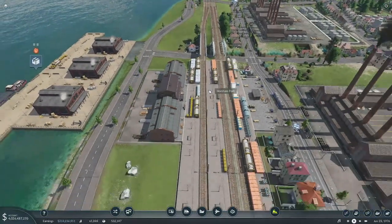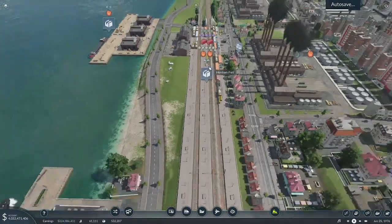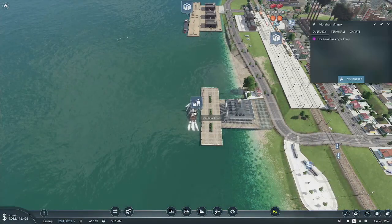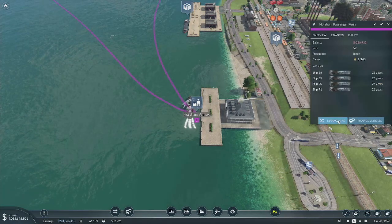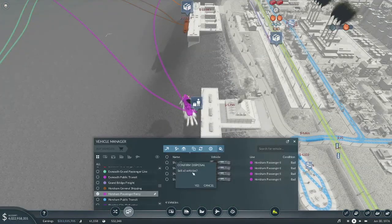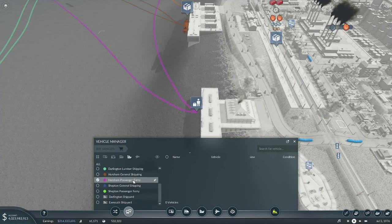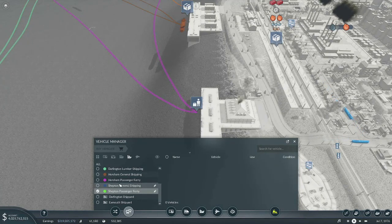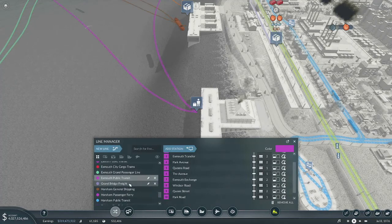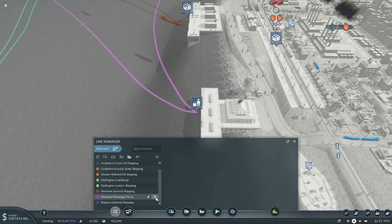I'm sort of concerned that by having this track next here I've screwed up the space for this one. Let's get rid of these guys. Ferry — manage vehicles — sell them all. Where's the other ferry? There. Sorry, I know you guys were making money, but the other one isn't, so goodbye. And then we can go ahead and do the same thing here. Ferry, goodbye. Ferry, goodbye.